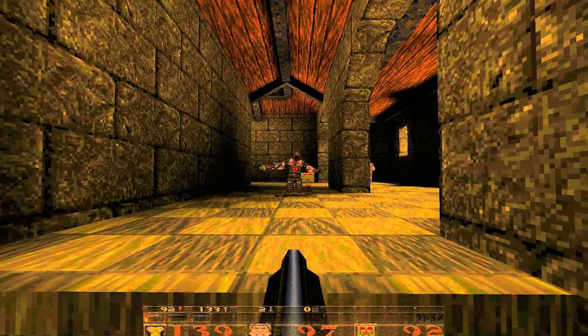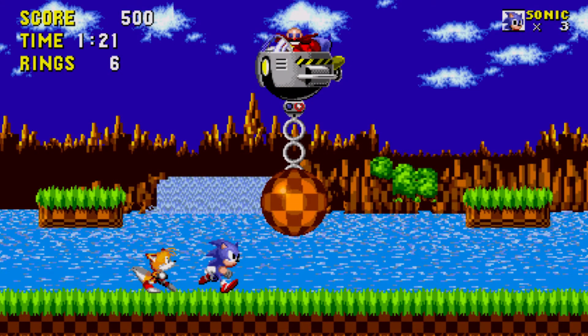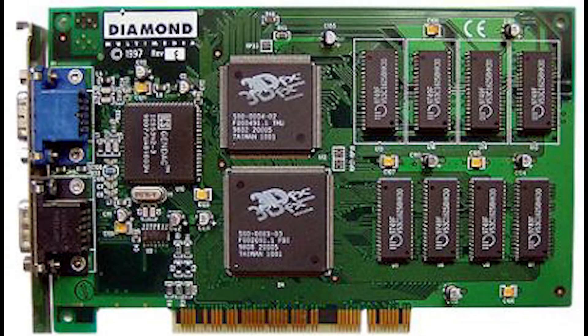Then games such as Doom, Quake and others kicked off the 3D revolution, where games were no longer flat two-dimensional sprite-based experiences such as Sonic, Mario, Kong etc. Rather than leaving the CPU to do the increasingly heavy computing, graphics cards appeared that took the task on board, creating plugin specialisation.